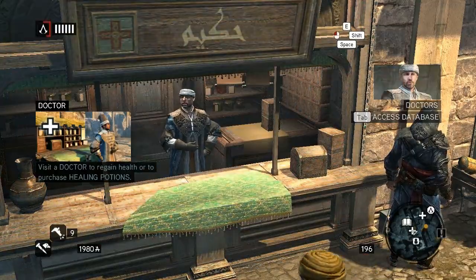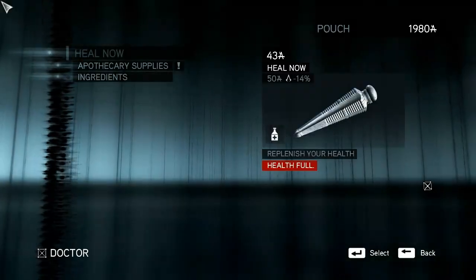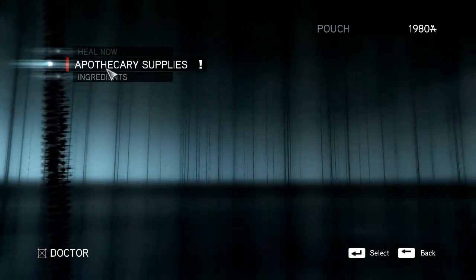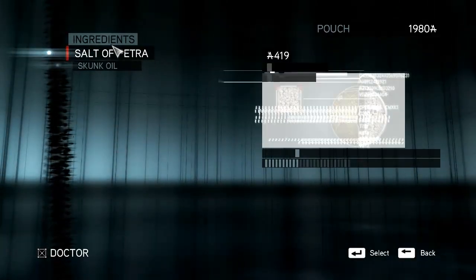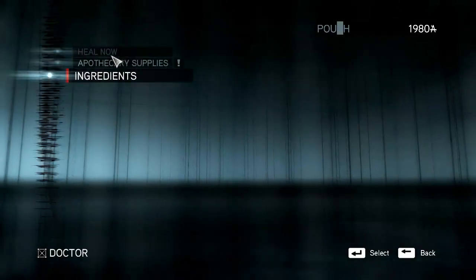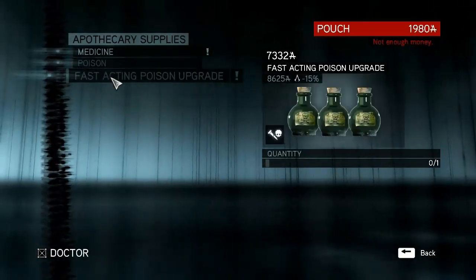Doctors — what do they sell? Healing potions. Restoring shops also increases your notoriety, that's interesting. Supplies and ingredients: saltpeter and skunk oil. There's a fast-acting poison upgrade.